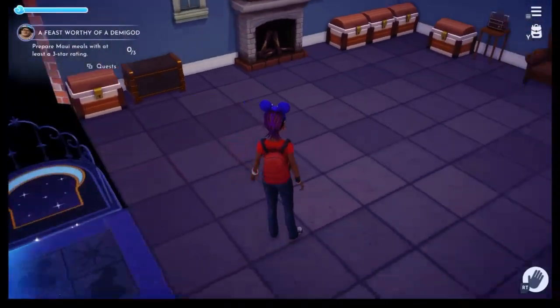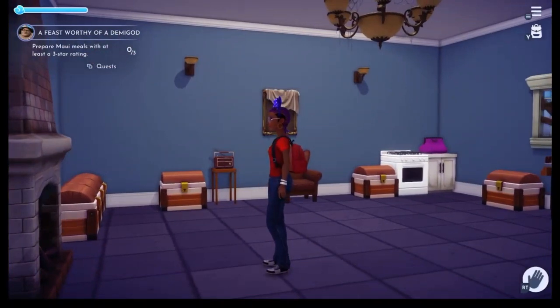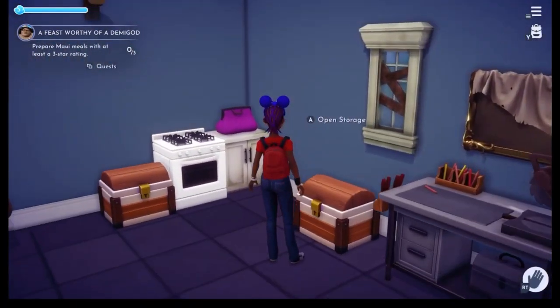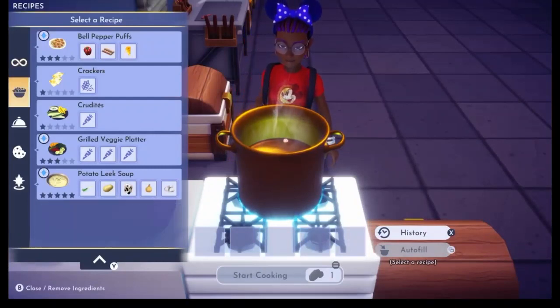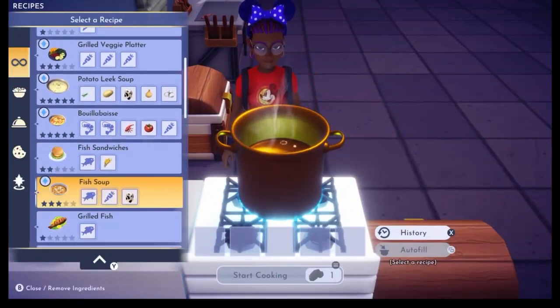Now let's get cooking. I haven't really decorated much — I changed the wall and floor, but I'm waiting to finish getting everyone to level ten, then make money to buy everything in the store at once, build stuff, upgrade houses, and determine what to do. I need three stars — we can do this. That's a three-star right there. It even tells you which ones you can make.